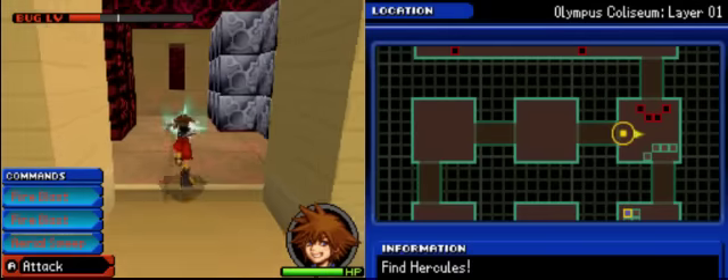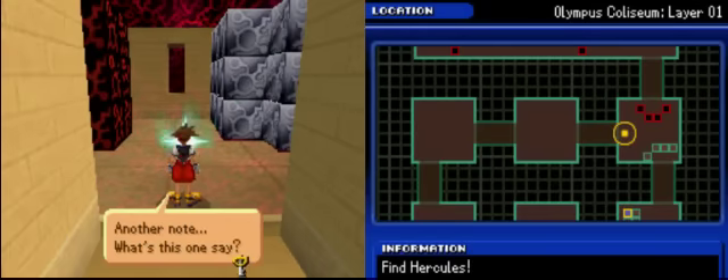We are almost done with this room. Hades appears — he's definitely one of my favorite Disney villains. I seriously think James Woods nailed it perfectly.